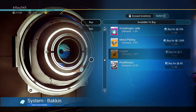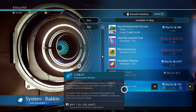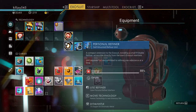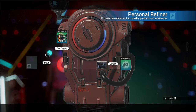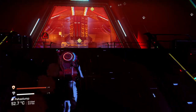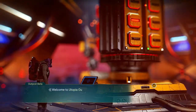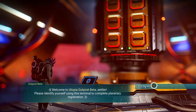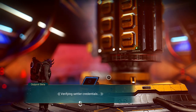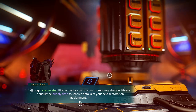We are going to need a lot of copper. I'll pick up some ferrite dust and cobalt — we might need that. Let's get to our exosuit, load it up with fuel, and stick some copper in there. We need lots of chromatic metal because we've got to build a lot of bases. Welcome to Utopia Outpost Beta — please identify yourself using the terminal to complete the planetary registration.